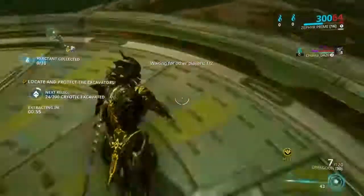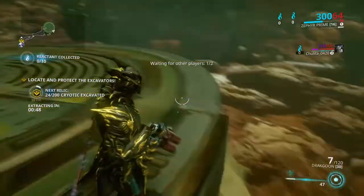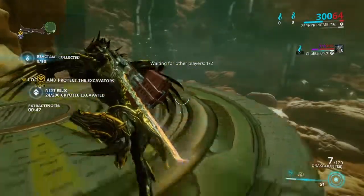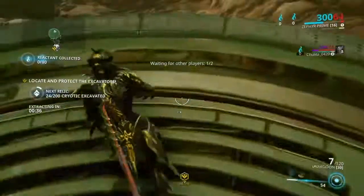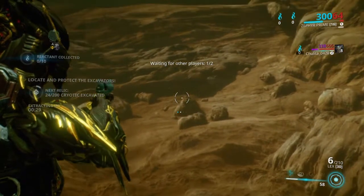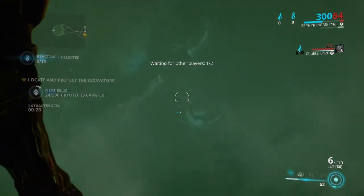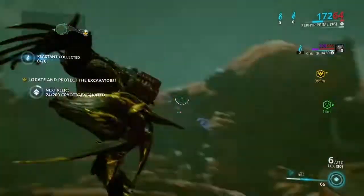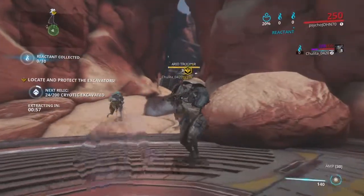I bet if I jump off this cliff I would go down so slow to the point where anybody could survive it. Watch - see? That didn't look that hard. The landing - of course, that's like a background and they didn't really texture that very well. Out of the entirety of Warframe, I always try to figure out what it is. It might be what the New War is all about.